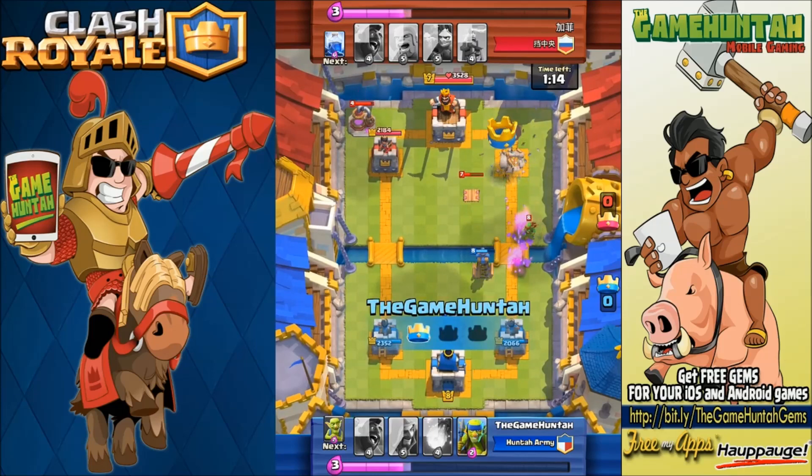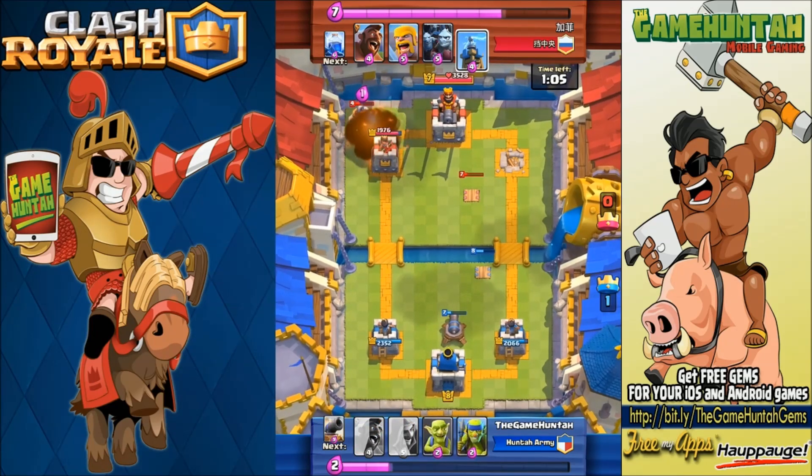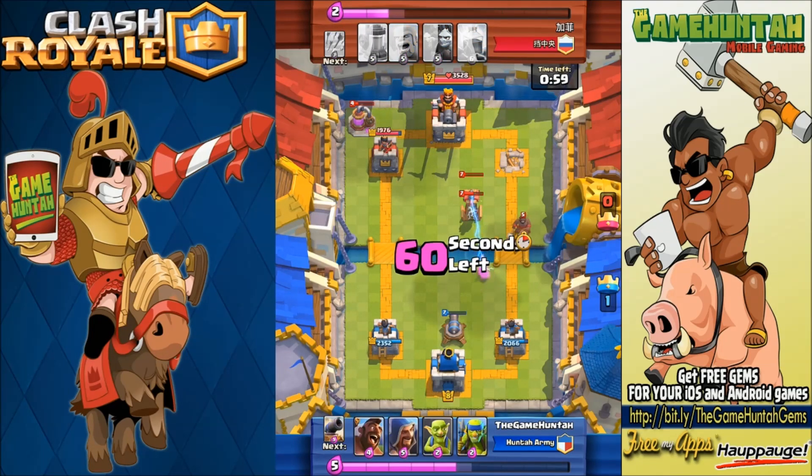Arrows are not capable of killing the Princess in one go, so the Princess was able to destroy the first tower without any issue. Now I've got the Tesla Tower in a very good defensive location. There's a Fireball — let's try to bring down that Elixir Collector.